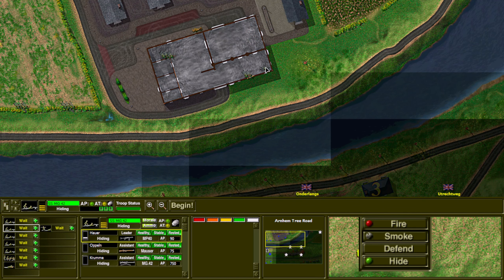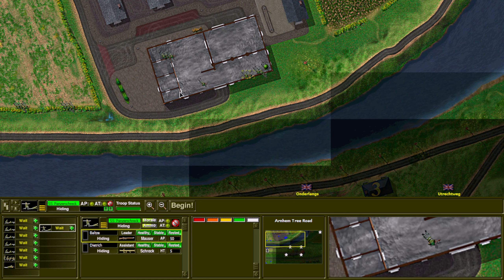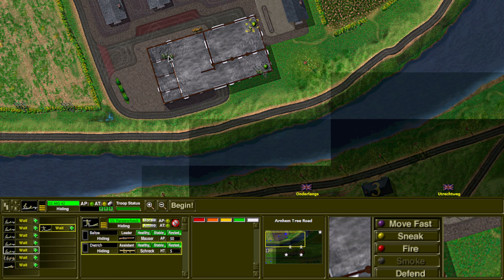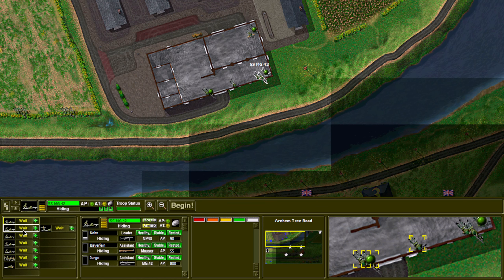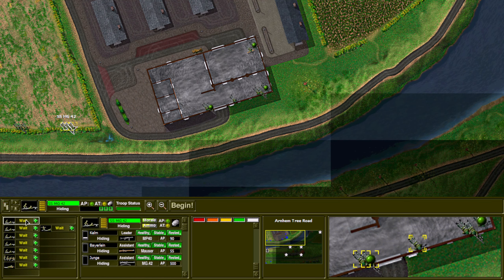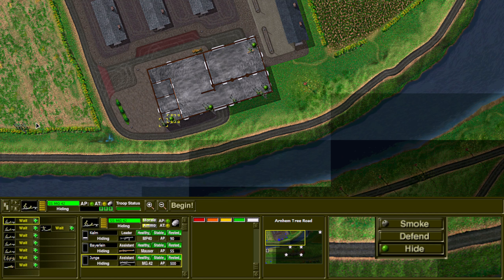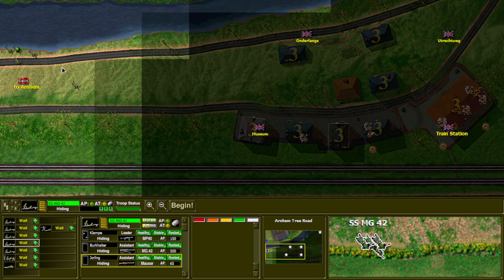Hide by the river. Machine gun. Panzerschreck — we don't need him. I took him but I don't think we're ever going to use him, so he can just hide in the back. Another machine gun. Here's the first one — we'll put him up here too. And then this other machine gun, let's maybe just bring it down here with the reserve.